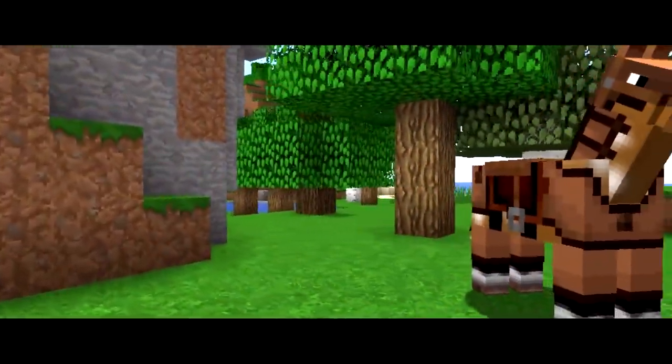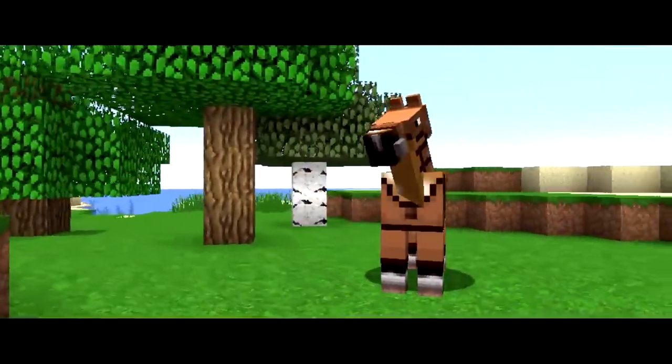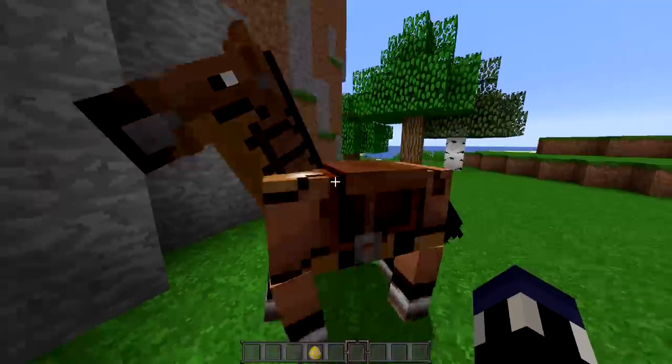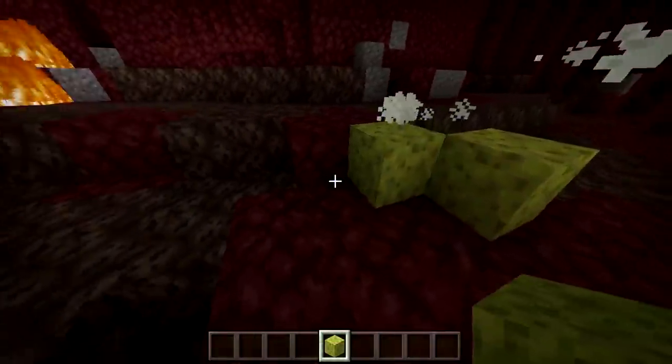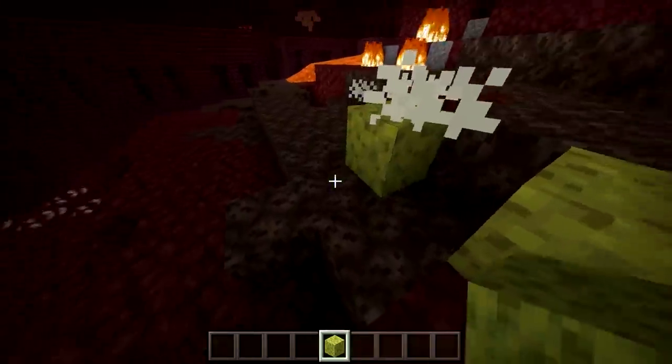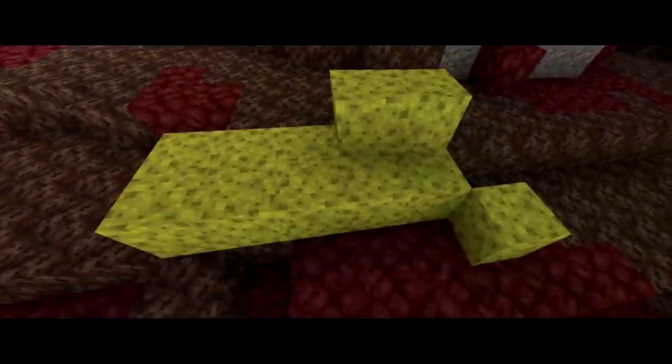Seeing them bring things like leather horse armor into Java, I feel like the parity is only going to be getting closer between these two versions in the upcoming updates. Drying sponges within the nether, in my opinion, is a must — it's just too useful for it to not be in Java Edition yet.